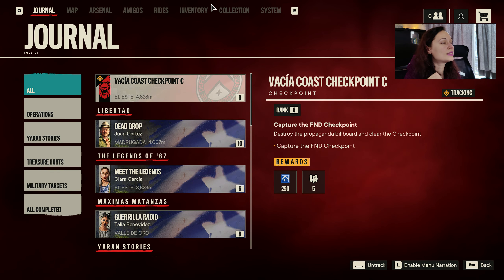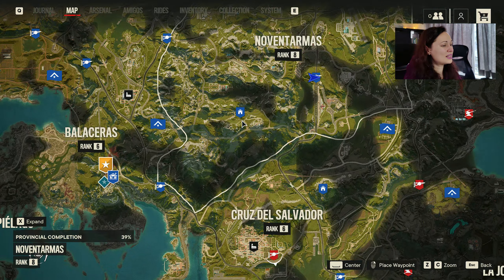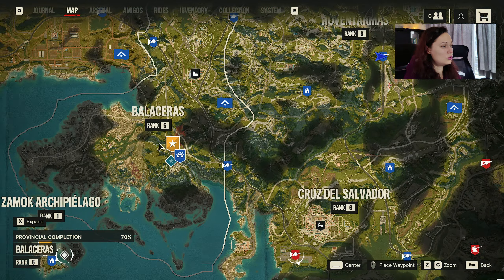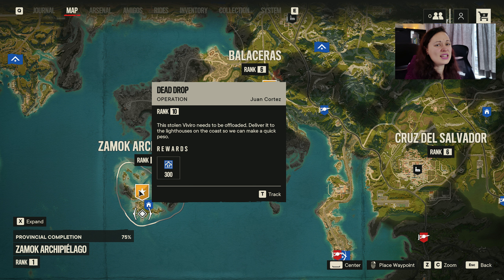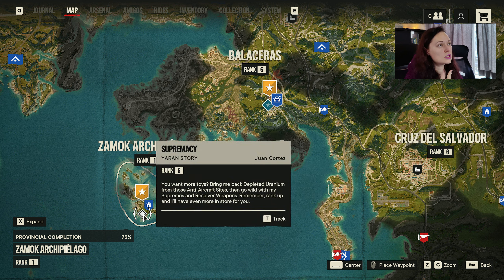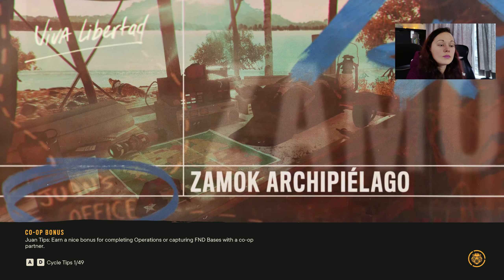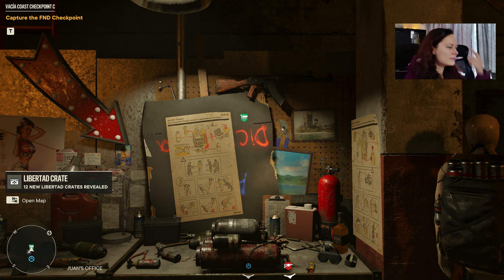Hey guys, it's Edita, we're back in Far Cry 6. I promised last time we should do some of the main story. We have quite a lot to do — we still have this whole bottom section we haven't entered yet with the legendas. Talia has a mission, but Juan asked us to do the dead drop mission — stolen Vero stuff. We also have 250 depleted uranium, so we can probably buy one more resolver weapon. Let's go check on Juan's mission, though it's level 10 and I kept postponing it.